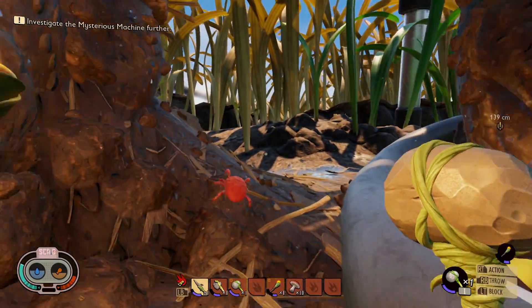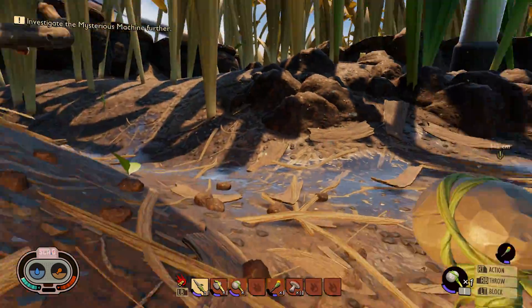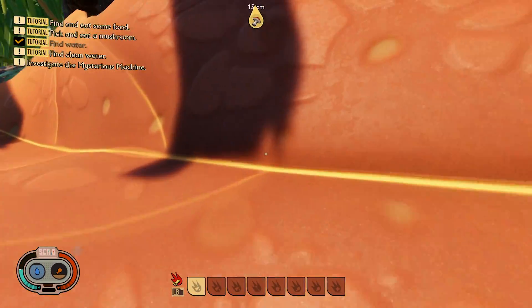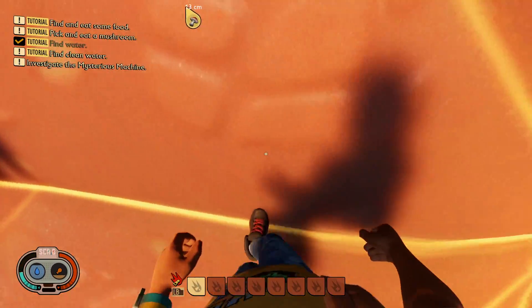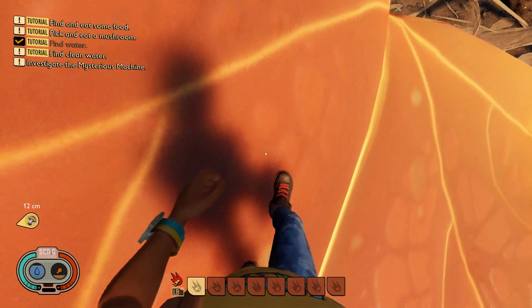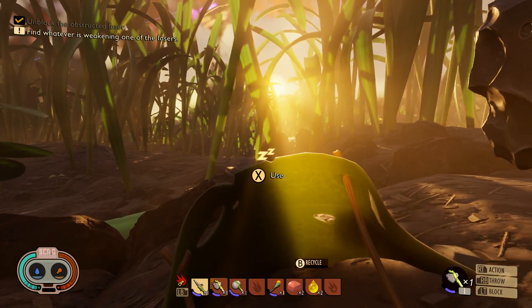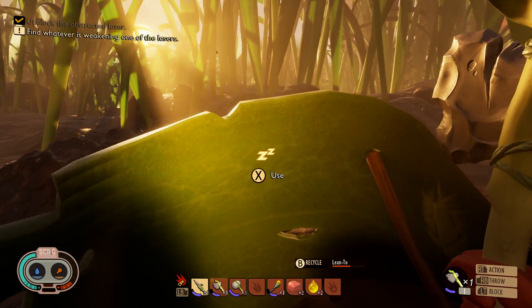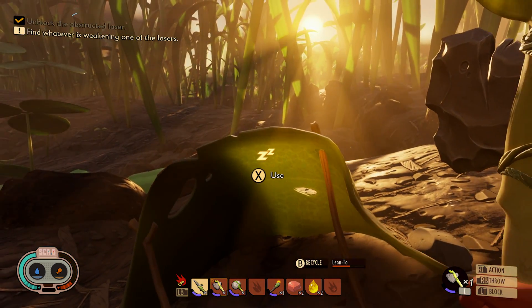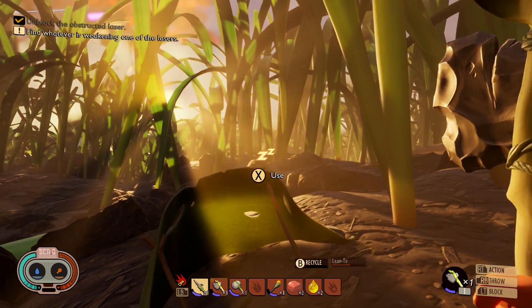The materials in Grounded also have to get a big mention. Foliage across the world uses complex shaders, creating a rich, glossy look without appearing overly plastic. They stand out for one other major reason though: translucency. Every clover leaf allows sunlight to permeate through to the other side, creating a filtered colour — whether it's an orange tinge from direct sunlight or just a lightened green, it all has an effect. Even shadow outlines are visible from the underside of each leaf, creating this incredible sense that you're under a blanket of green.